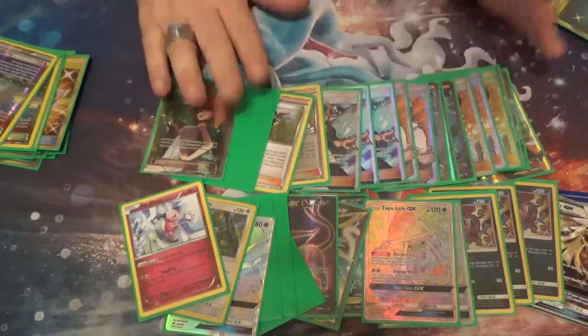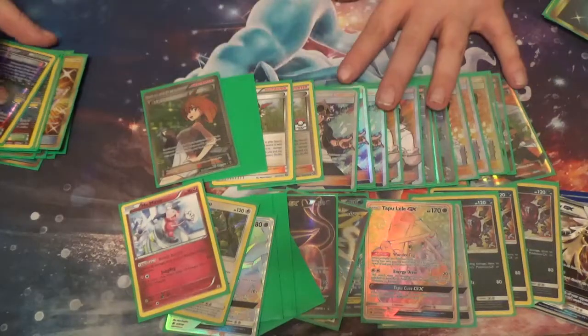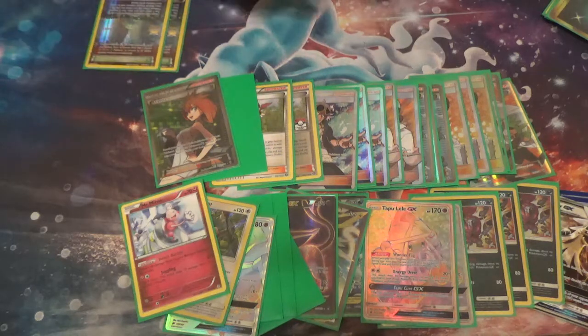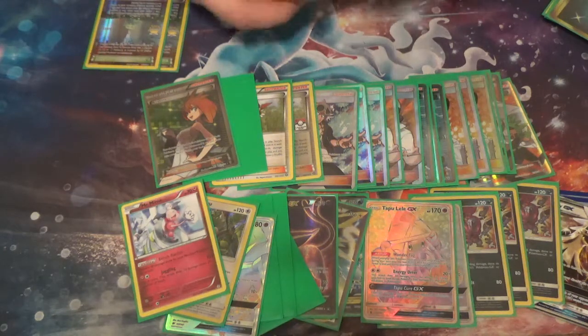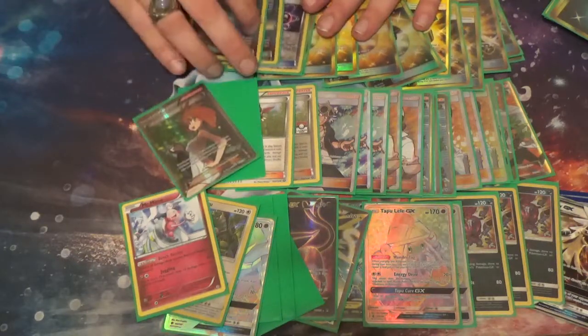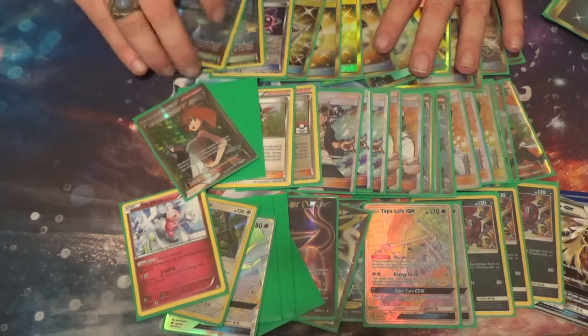I decided to put that ninja boy in — just three ninja boys. There are still open spots, so you can kind of go with what you want. The ratio we talked about last time was we're going to have 14 items. So here are our 14 trainers that aren't supporters, because we have our two Paralocitiess, which aren't really items.